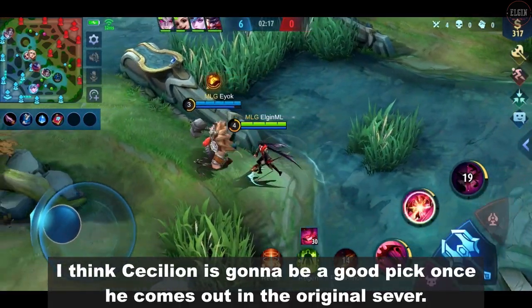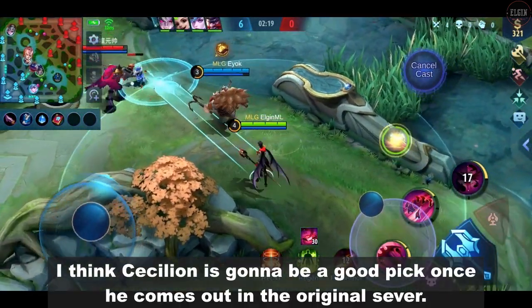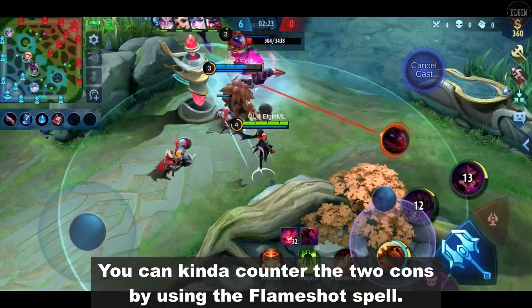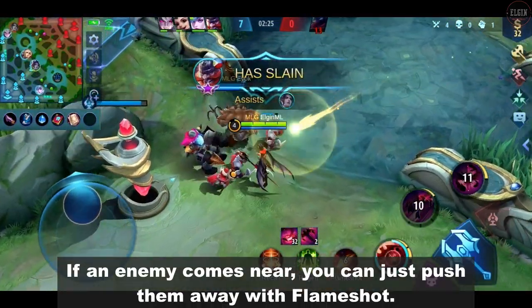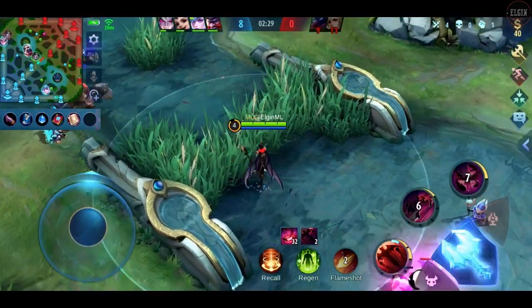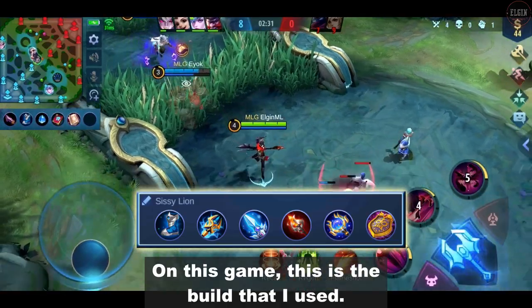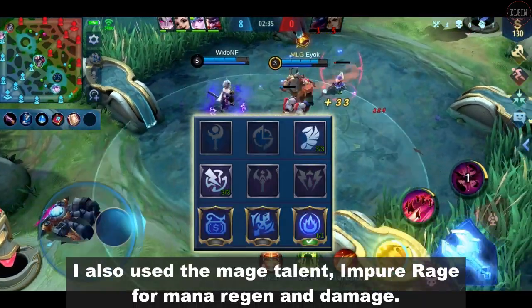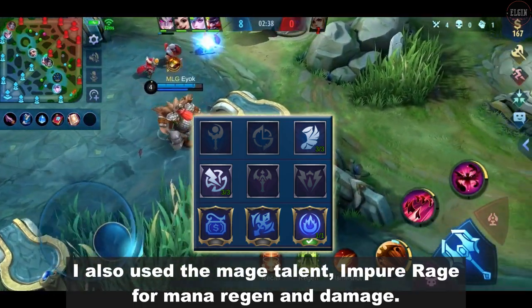I think Cecilion is going to be a good pick once he comes out in the original server. You can counter those two cons by using the Flameshot spell — if an enemy comes near, you can just push them away with Flameshot. In this game, this is the build that I've used, along with the mage talent in pure mage for mana regeneration and damage.